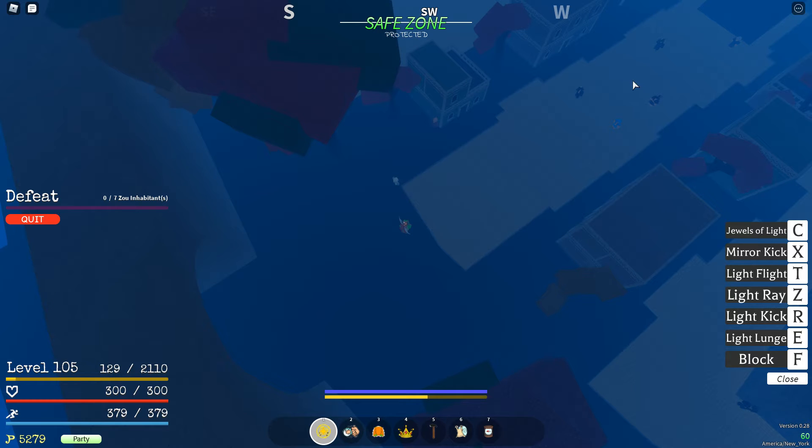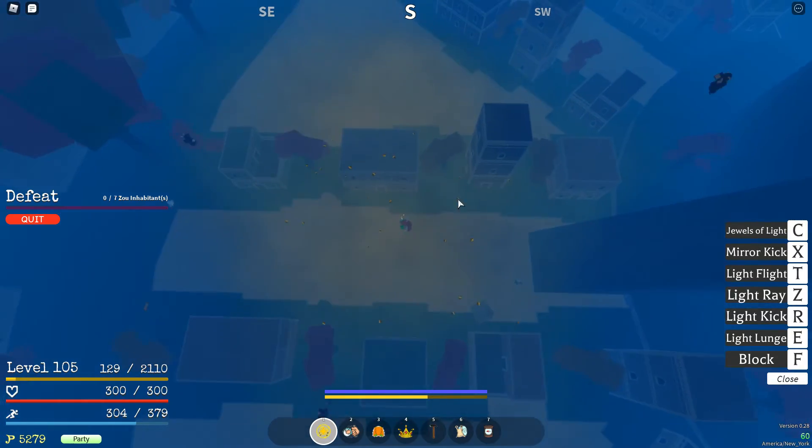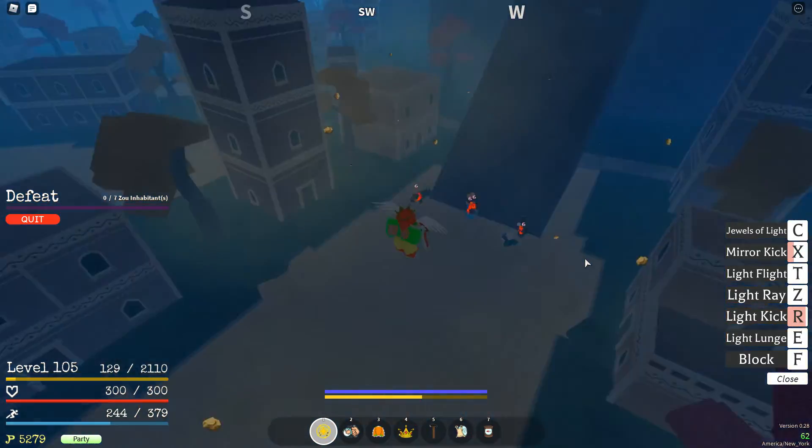Basically you just want to put your mouse heel in between these enemies and you want to use your X move — in other words, mural kick. You drop down and you're mostly going to hit all these enemies. Then when you drop down, that guy should aggro you, but I actually had another one aggro instead because I went up to the castle wall.